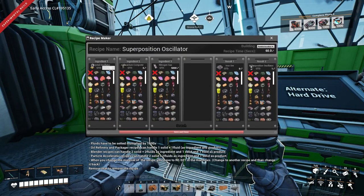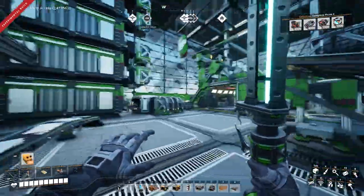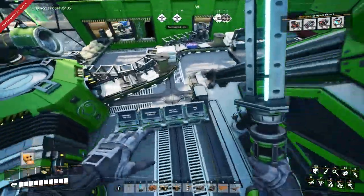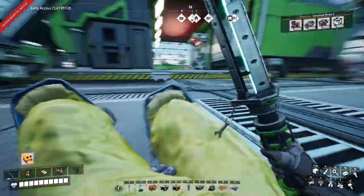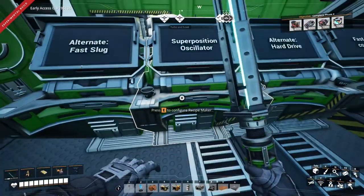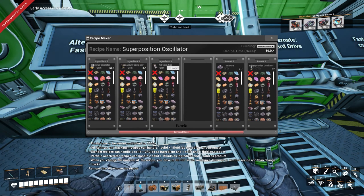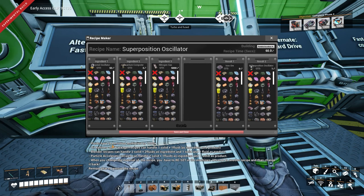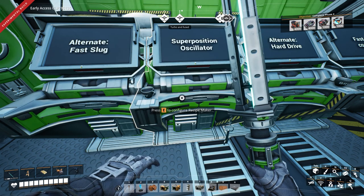That's crystal oscillators — I don't know why no one puts crystal oscillators for superposition oscillators, because in the Satisfactory fandom wiki it says they are quite literally the next one after it. And then three quantum computers — that's actually five, because fluids have to be set in 5,000. Okay, that should be set to none. Save and close.